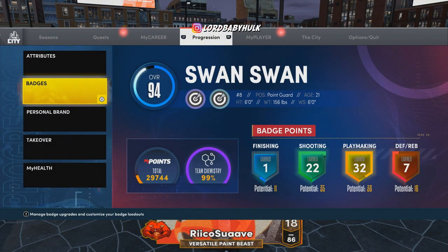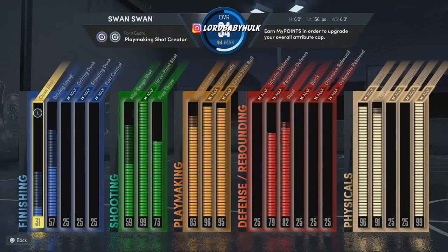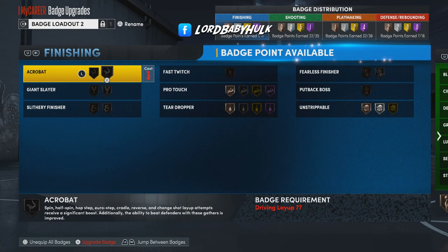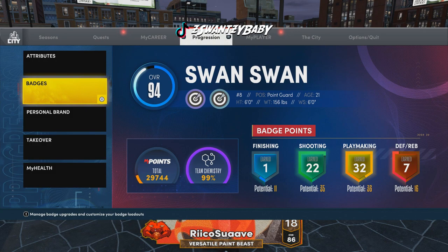This is my play shot — I'm gonna show you the badges I've unlocked myself. As you can see I'm a 94 overall with the two play takes. Check out the attributes. I made him myself. Make sure you subscribe if you're new, hit that like button to help me hit 300K, turn on post notifications, and check out my other videos — they're very helpful if you're trying to become a god in NBA 2K22.